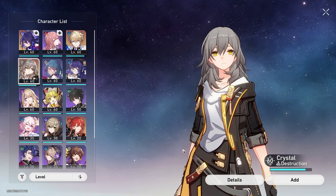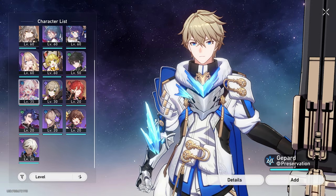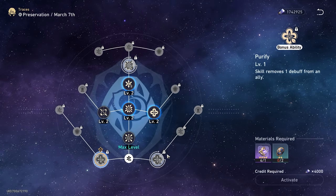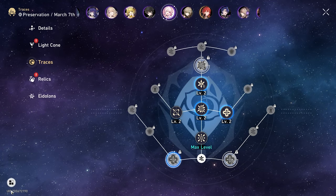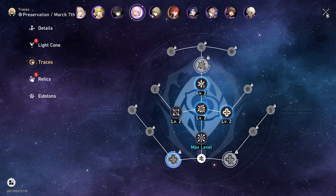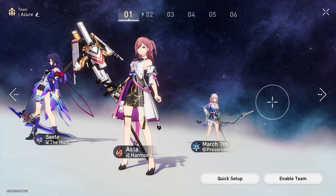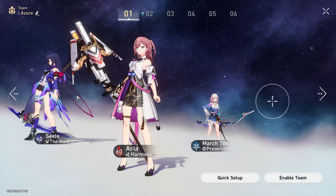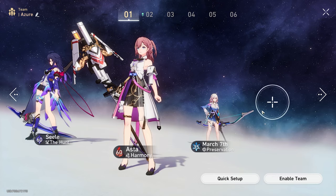You could run Fire MC, or you could run Gepard, or you could run March. March later on gets a cleanse on her shield — let me double check that. So not only is March a really good tank you could run with Selea, you throw her in there and now you have a cleanser as well. Because she's a cleanser, this means you might not actually need a healer, since she's going to throw a shield on Selea. She's also a character that can freeze quite often if you have good energy recharge.